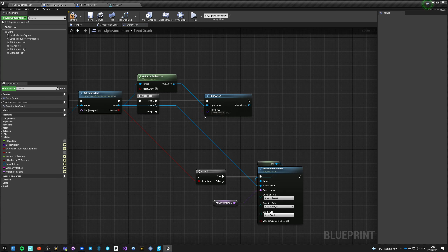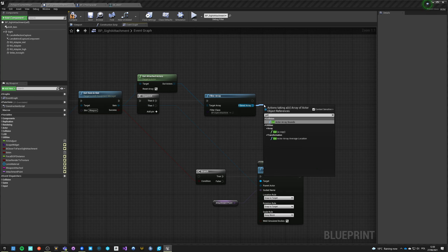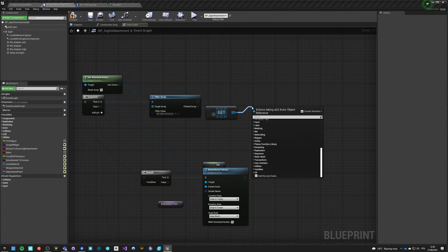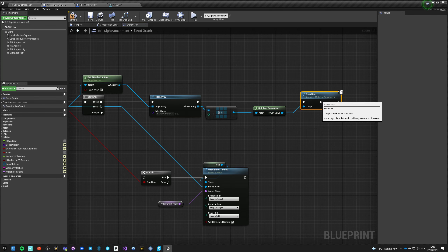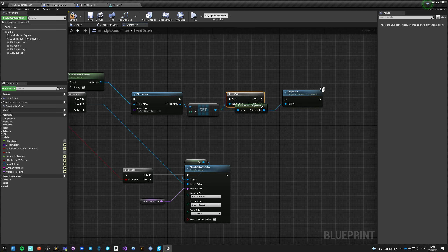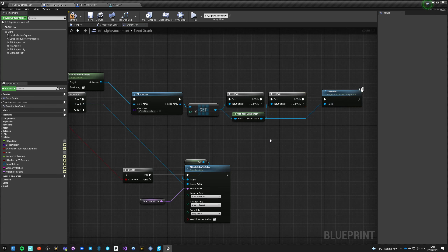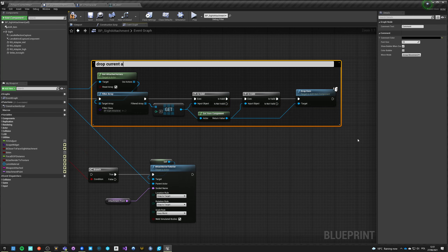We can filter by self class, but this will be running in a child as well, so let's not do that - let's actually use BP Site Attachment explicitly. Now that we've filtered, we know there should be only one, so we get a copy reference to it. We say get Item Component and say drop. Of course only if this is valid - if it's not valid then there's no item component. If the item component is valid, then we drop the item.